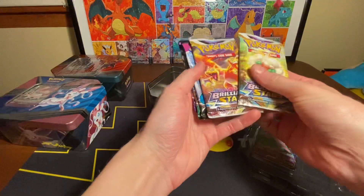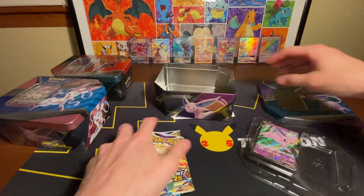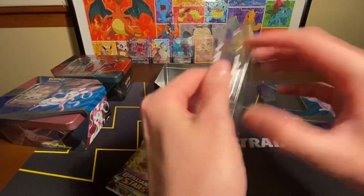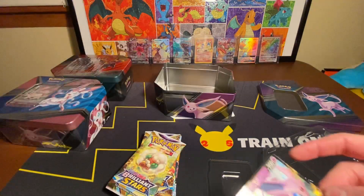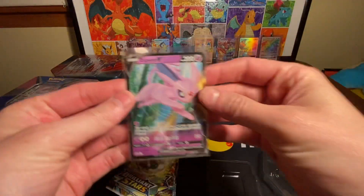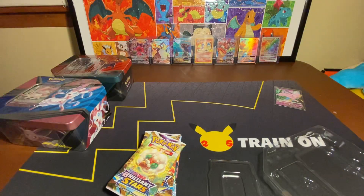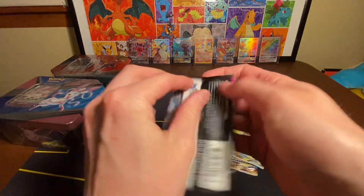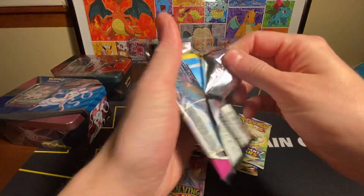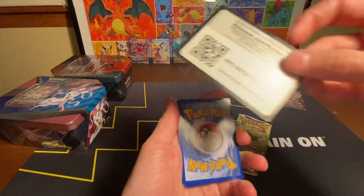Looks like it comes with five packs: two Brilliant Stars, Fusion Strike, Evolving Skies, and Chilling Rain. And of course you get the promo. Here is the code card. I guess we'll just start off with the Fusion Strike. Let me know in the comments which one you think is going to have the best hits out of all these boxes. I'm going to pick the Umbreon.